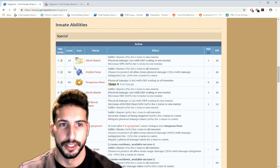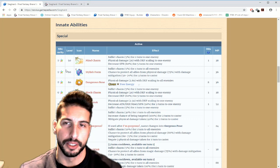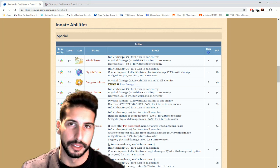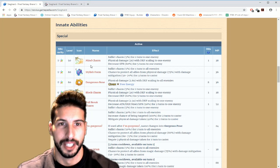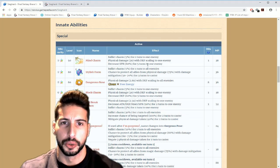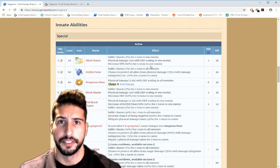As written right here, you guys will see that he does a lot of charm — it's only 5%, but there's always a little chance of charming enemies, which is not bad. The first one is Mine Charm — inflict charm 5% to one enemy, physical damage two times, and he does a lot of defense scaling.